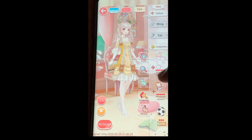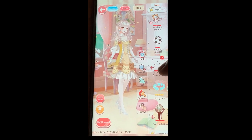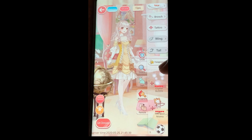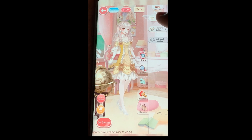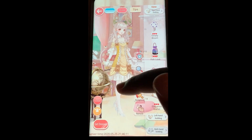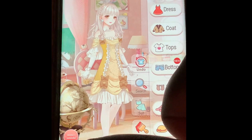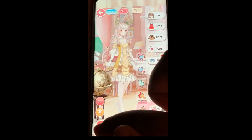There are also things called foregrounds and backgrounds that you can buy in the store to up your chances of winning. Every time I have a challenge, if it fits the look I'll put something in front of or behind her. The last thing I want to do is choose a purse — a clutch would be really cute and this one matches really nicely. This is pretty much the look I've gone for, and I think it will do well.